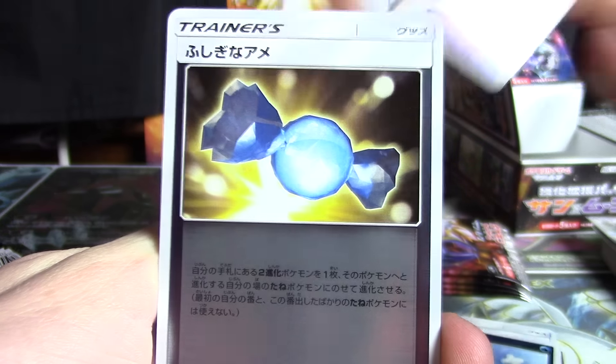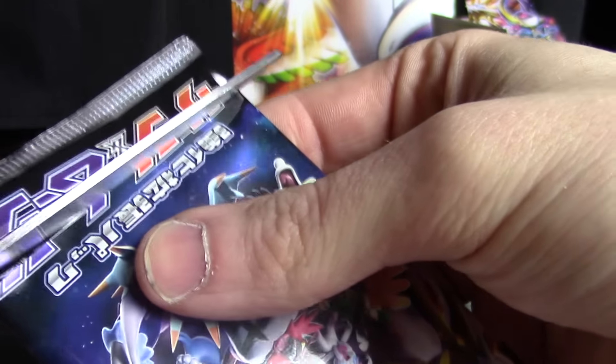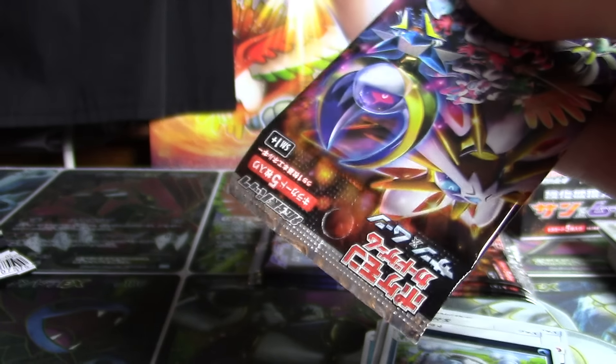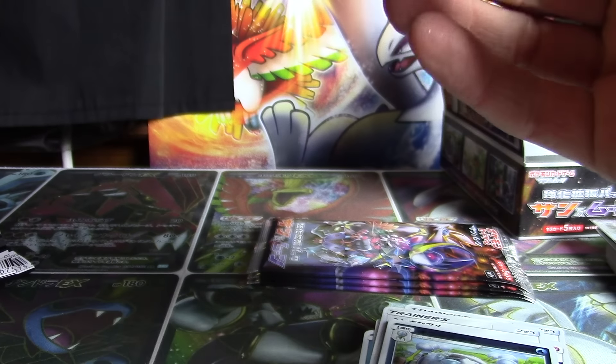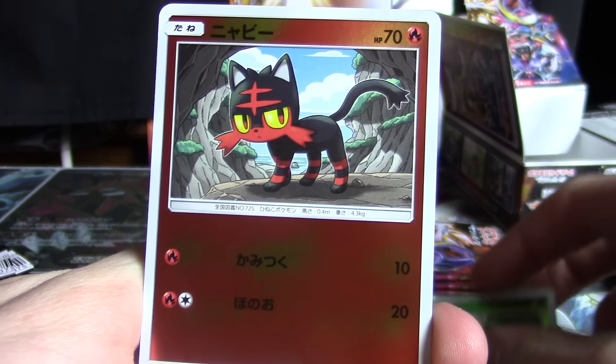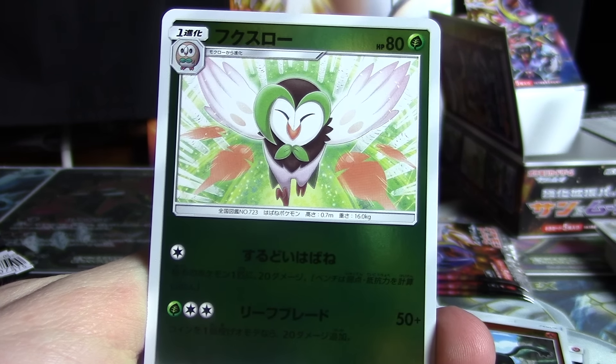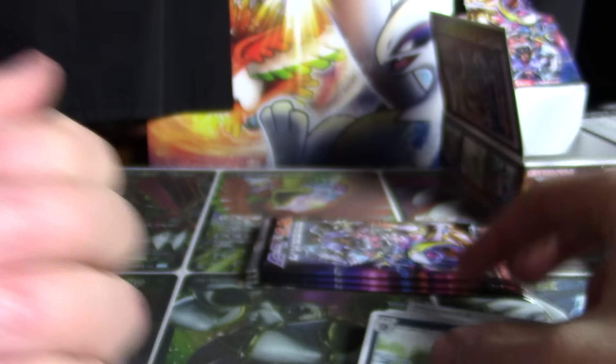We're opening cards here. We've got a Fairy Energy, Poliwag, Cosmog, Rare Candy, and an Araquinid. Nothing too special out of the right side yet, but if we happen to pop a super rare, hyper rare, or the ultra rare Double Colorless Energy, all bets will be off. Next pack: a Fire Energy, Grubbin, Litten, Dartrix, and a Politoad.